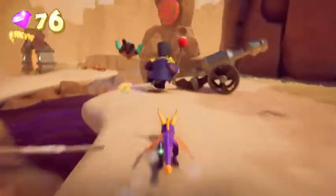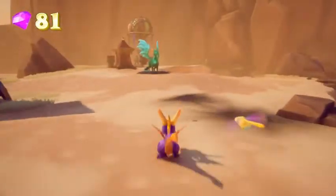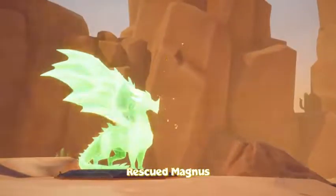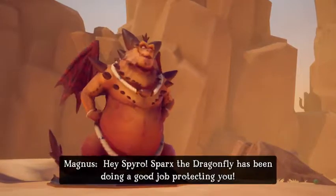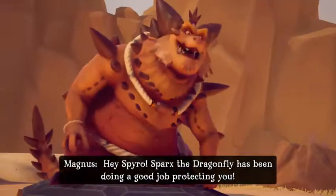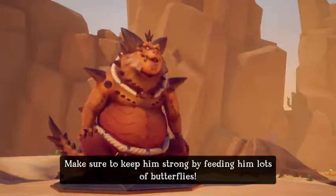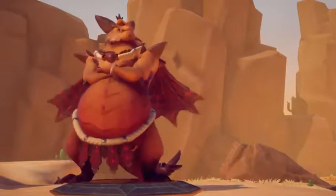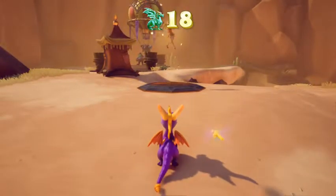Let's rescue the dragon, who is Magnus. Hey Spyro, Sparks the Dragonfly has been doing a good job protecting you. Make sure to keep him strong by feeding him lots of butterflies. Quite a portly fellow, but friendly enough.